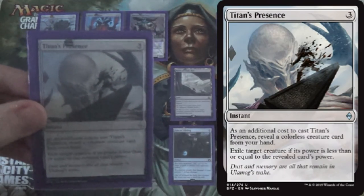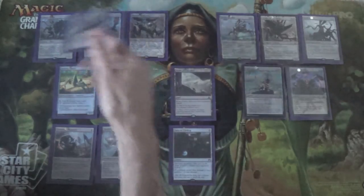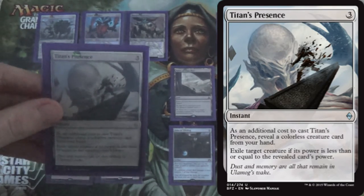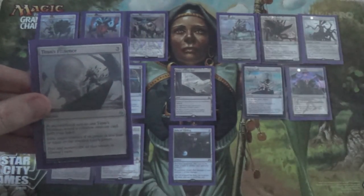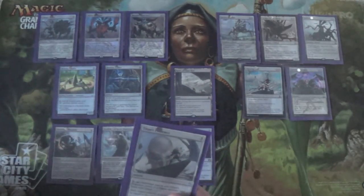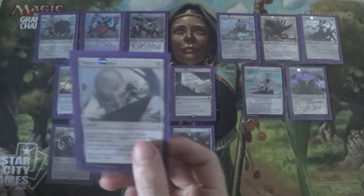Titan's Presence is for when you just need more spot removal. Notice that we have 5 power, 4 power, 5 power, 4 power, 3 power, and 2 power creatures — Titan's Presence will with some frequency just kill a creature. I can also bring this in against decks running manlands like Shambling Vent in Orzhov Control. This just gives you an instant-speed removal spell against them, since Warping Wail won't work on a Shambling Vent but Spatial Contortion will. Titan's Presence exiles it. That's a 4-of.